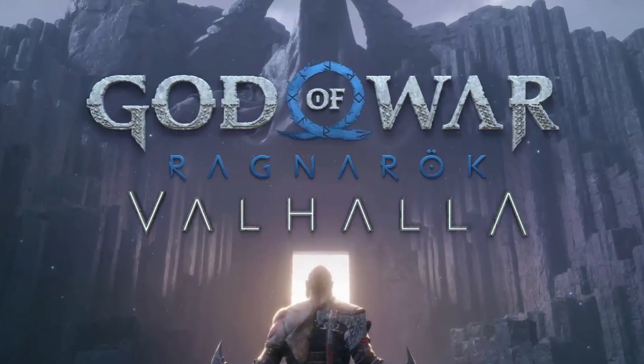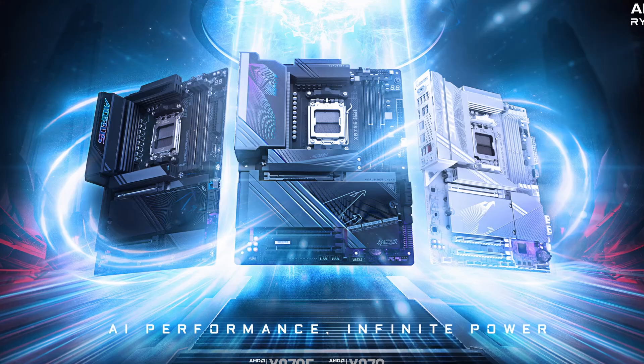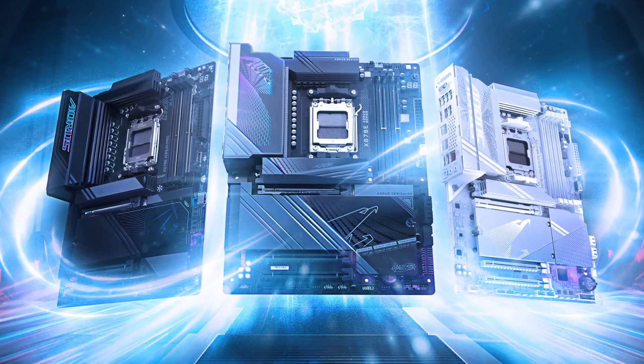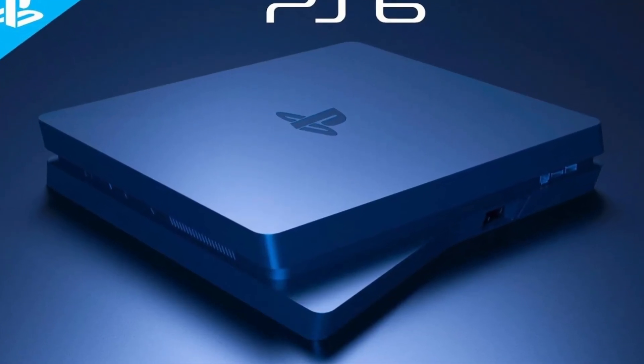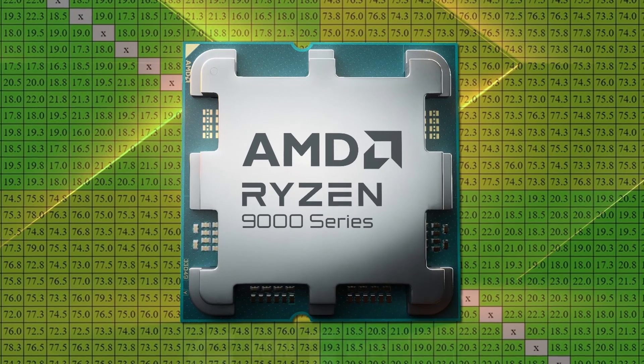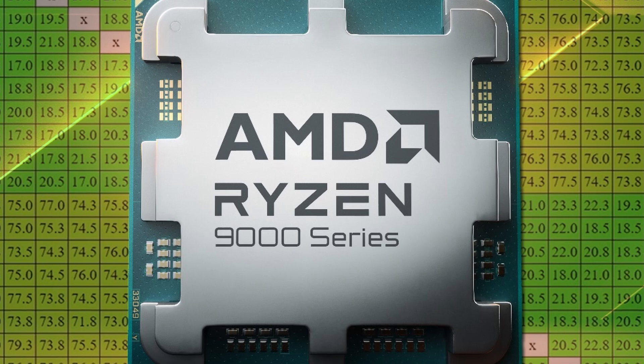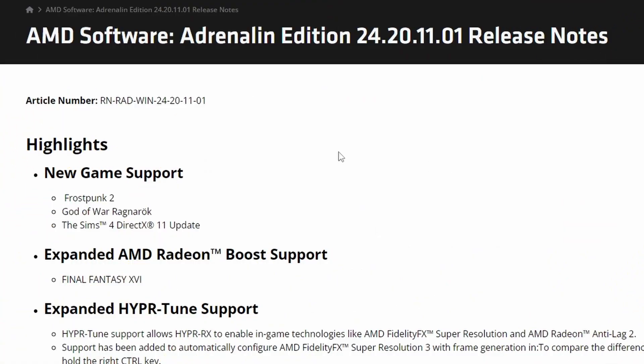AMD releases a new preview driver for God of War Ragnarök and Frostpunk 2. Gigabyte X870 pricing has been leaked and it looks pretty good. AMD is set to design the PlayStation 6 chip, out-bidding Intel and Broadcom. And lastly, the new AGESA 12.02 update reduces AMD Ryzen 9000 inter-core latency.